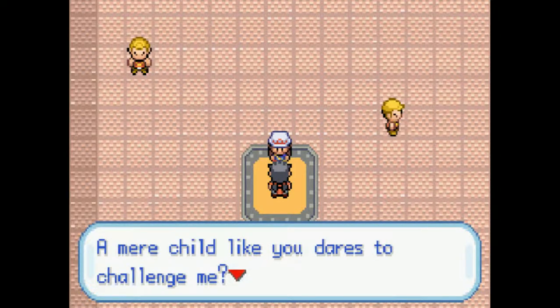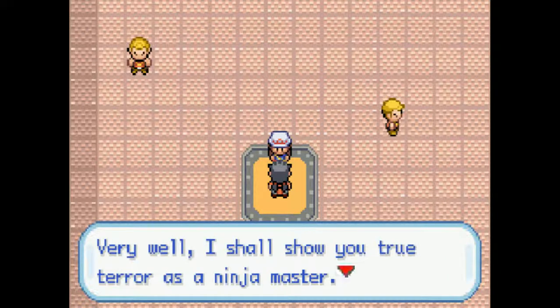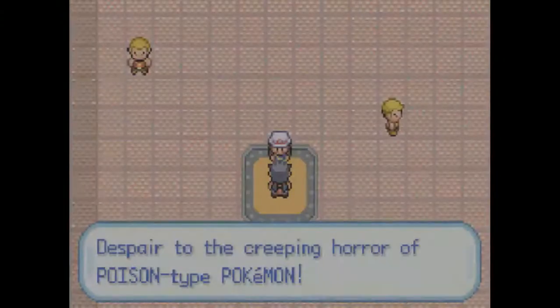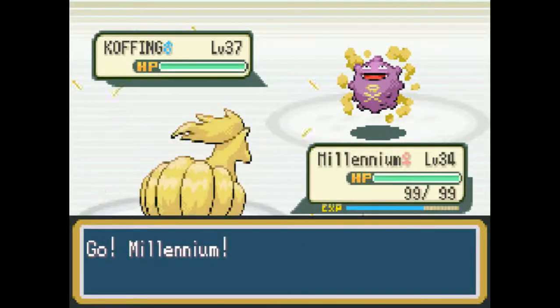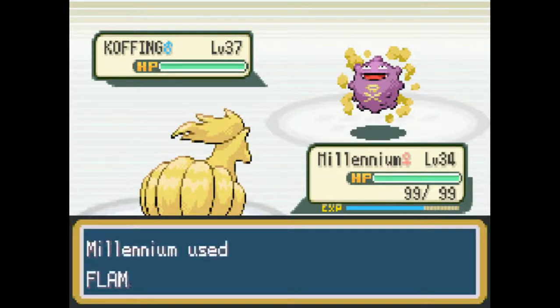A child like you dares to challenge me? Your idea makes me shiver with mirth. Very well, I shall show you true terror as a ninja master. Poison drinks steady doom, sleep renders foes helpless. Oh crap, should I put out some Chesto Berries? He can poison you pretty easily, though. Here we go with Koga. He's gonna start with his Koffing. Koffing has Levitate, so don't try using Ground. They're only weak to Psychic, which I don't have. But we'll do what we must, because we can — and doing what we must involves flamethrowers, flamethrowers, and flamethrowers.